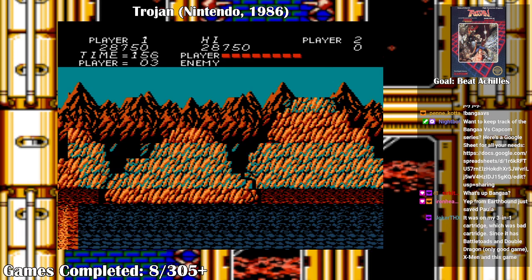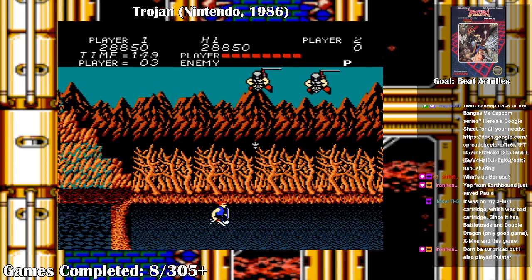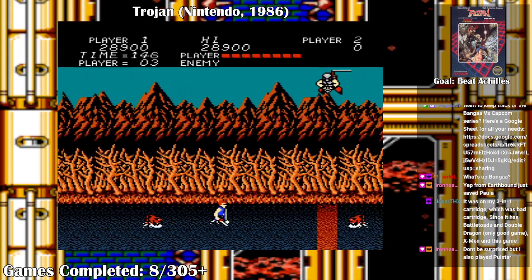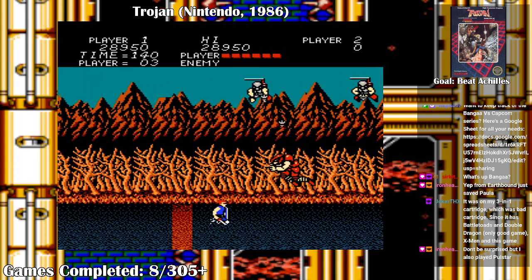3-in-1 Cartridge — Battletoads, Double Dragon, X-Men, and this game? Oh wow, that's quite a selection. That's right, you have to hold A and then up — really helps! Otherwise you're just gonna jump. I don't remember this guy from the arcade.